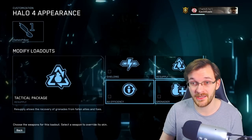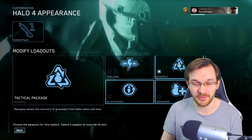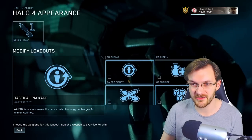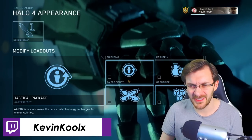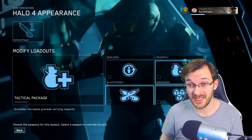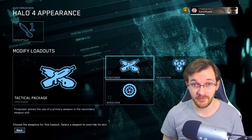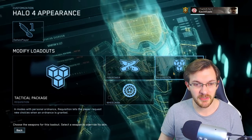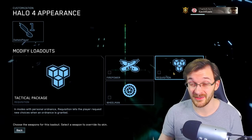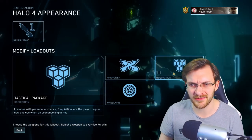Resupply is a big one — you get to resupply your grenades, which is very important since grenades are part of the Holy Trinity of Halo gameplay. Armor Ability Efficiency I don't use too much because every time you die your armor ability resets anyway, and the recharge rate on most abilities isn't that long. Grenadier lets you pack three grenades, but I'd much rather keep resupplying two grenades than only have three when I spawn. Firepower is really only useful if you're running a fully auto primary weapon. Requisitions lets you reroll ordnance choices, but I haven't really seen much effect from it — most ordnance drops are rather toned down, so I wouldn't bother with it.